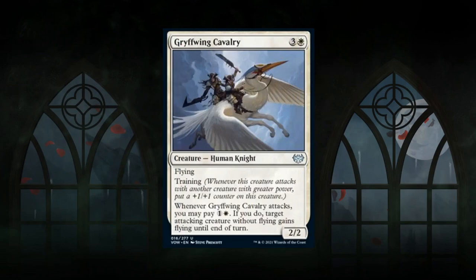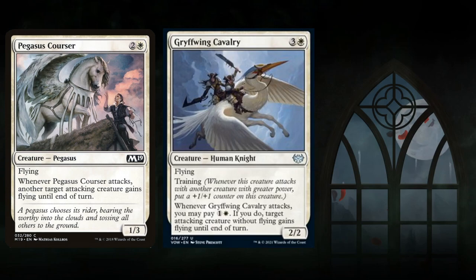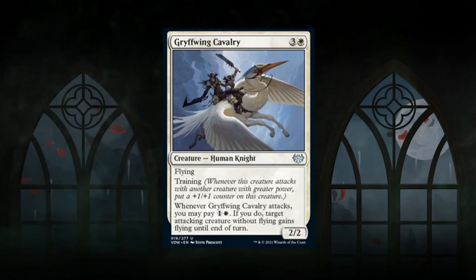Then there's Griffwing Cavalry — a 4-mana 2/2 uncommon human knight with flying and training. When it attacks, you can pay 1 white mana to give a target attacking creature without flying, flying until end of turn — similar to Pegasus Courser. It costs 2 mana for the effect, but the combination with training is awesome. If you have a 3 or 4-powered creature repeatedly enabling training, the cavalry keeps growing and the damage accumulates quickly.